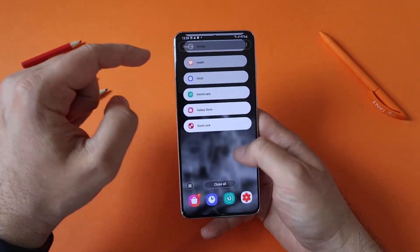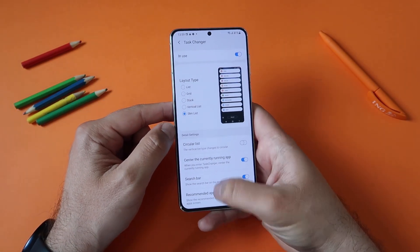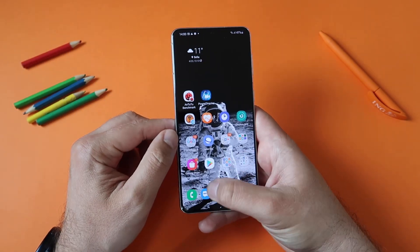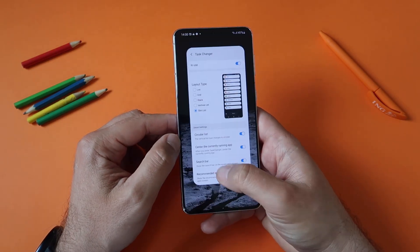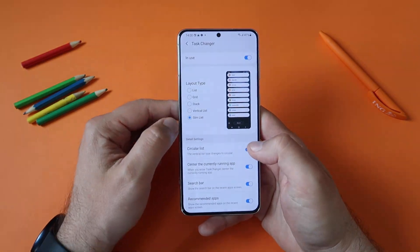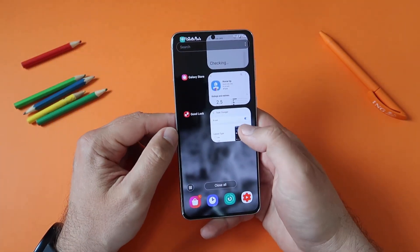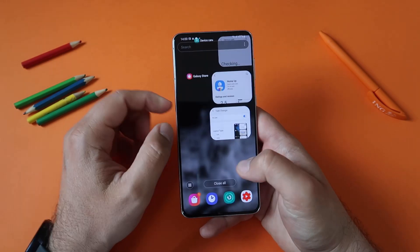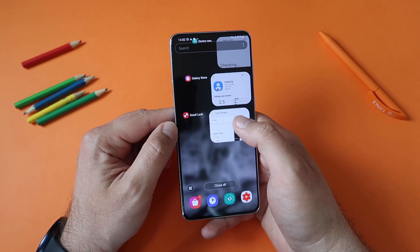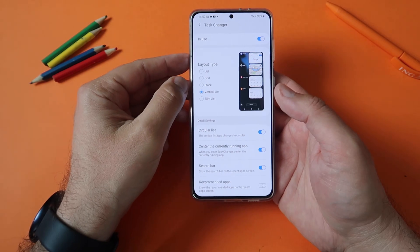Let's also do slim list with circular mode. Can you spot the difference? Let me remove this and you'll see all the app tabs here are pretty much aligned. When I go into GoodLock and choose circular list, they're not aligned anymore - they're in a circular form. You can imagine a big circle surrounding the phone with all your applications.